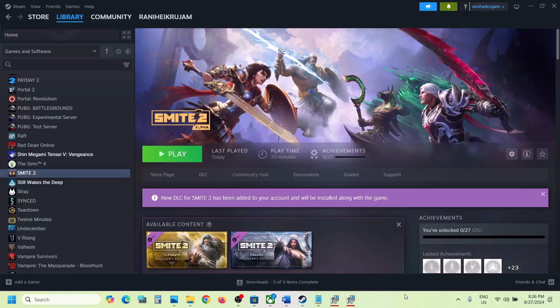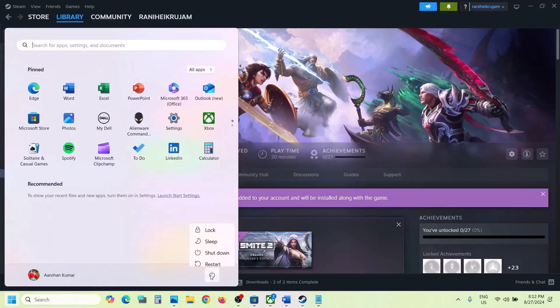Hello guys, welcome to my channel. Today in this video I'm going to show you how to fix low FPS and stuttering issues with the game on your Windows computer. The first step is to simply restart your computer, and after the system restart you can launch the game.